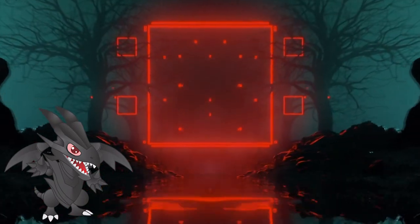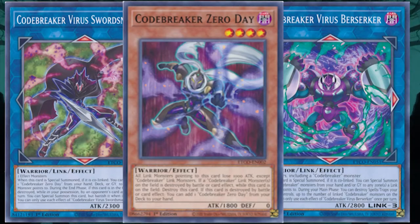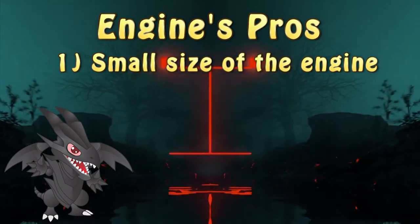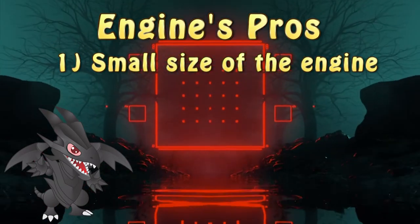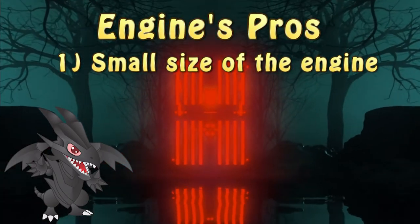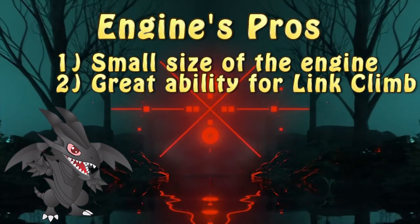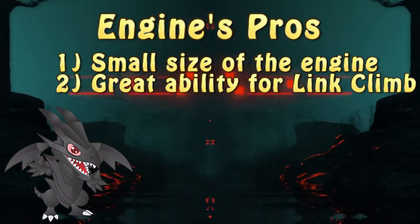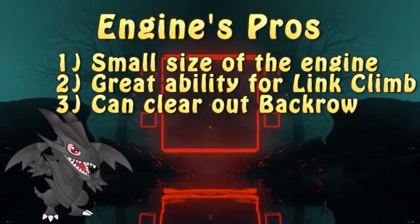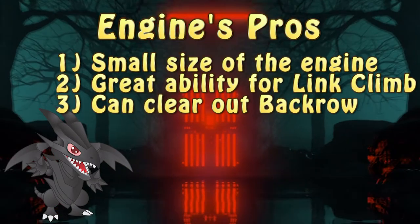Let's talk about how the engine is actually built — and that's a very simple and straightforward one. One copy of each of the Codebreakers is more than enough for the engine to function. That is all. One of the greatest pros of this engine is its small size, with one card in the main deck and two cards in the extra deck, giving plenty of room for other engines, hand traps, and outs. Every engine that provides link climbing is very welcome in 2021, especially when the end goals are very powerful link monsters. Berserker's ability to clean backrow, although rarely used, is also an additional point for the engine.